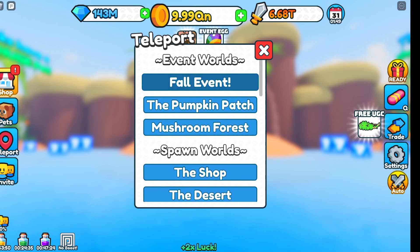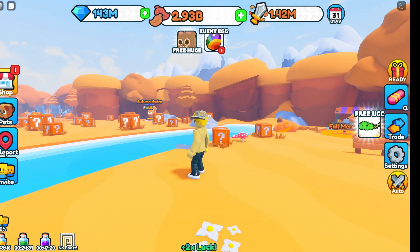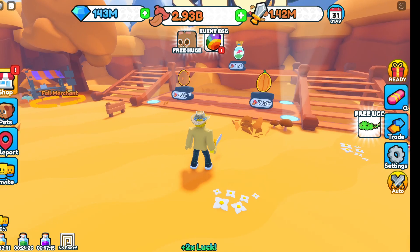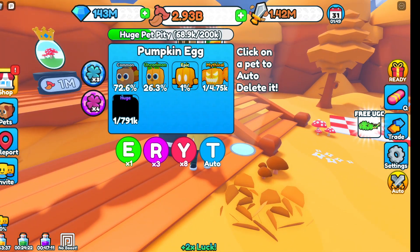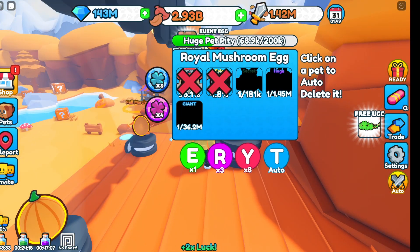The update is we now have a fall event! To get to the fall event, just go to 'fall event' and you'll drop into this first area. We've got three new shop eggs here.